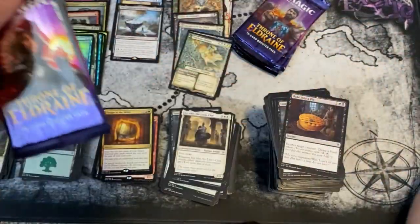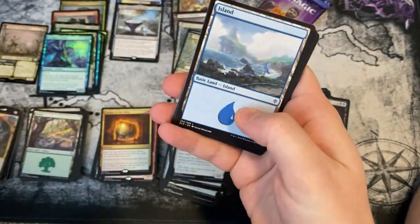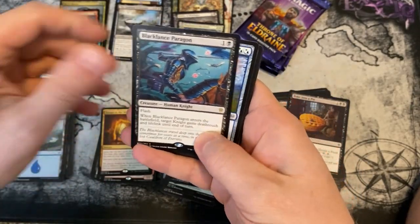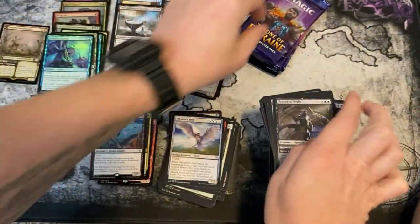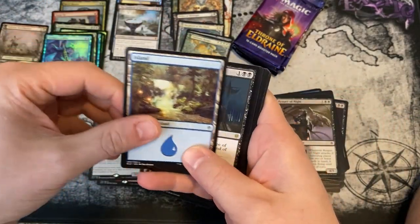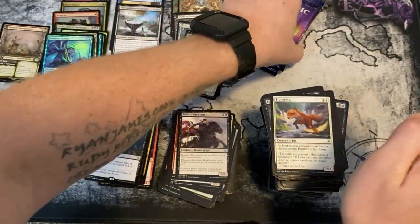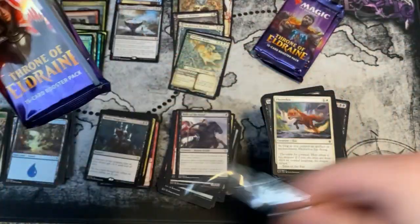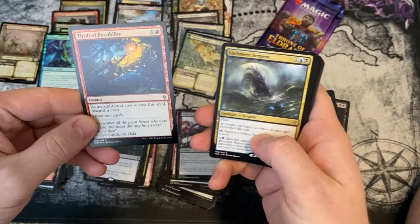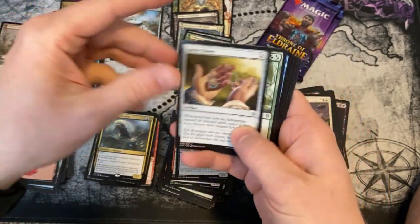We have a chance to snag one more mythic. Odds look good here — Black Lace Paragon, followed by three non-specials. Witch's Vengeance. We've got three packs left to get our Oko. He's the big hitter — and we missed again. Thrill of Possibility foil, and we got a Lich Mirror Serpent. No specials.